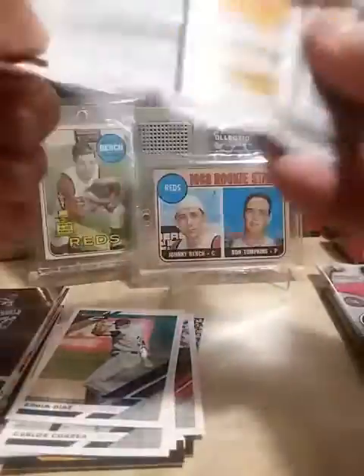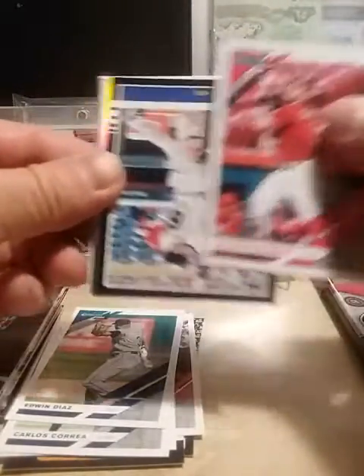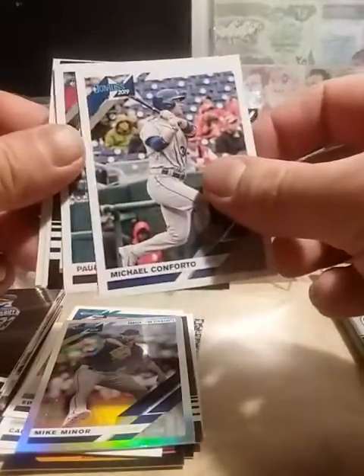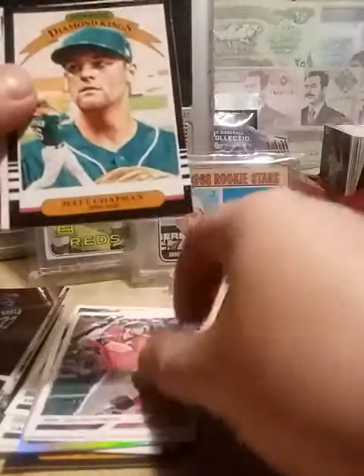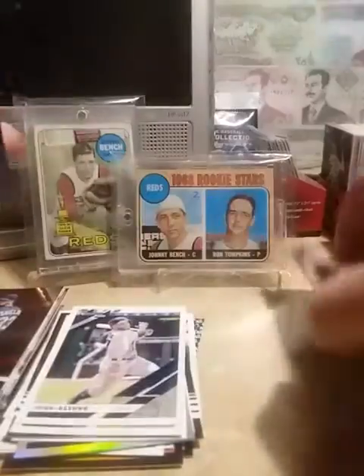Alright, second pack. Scooter Gennett for my Reds - set him to the side. Jake Cave, got a Mike Minor Rainbow numbered 359 out of 500, Michael Conforto, Paul Goldschmidt, Matt Chapman, Jose Altuve, and Trevor Williams. Those packs are okay - got a couple numbered cards, can't complain with numbered cards.